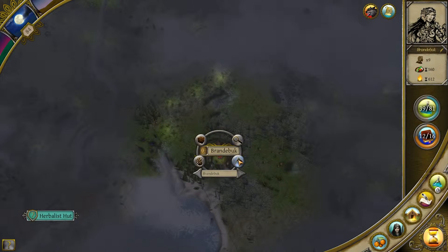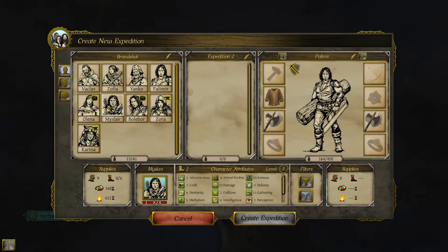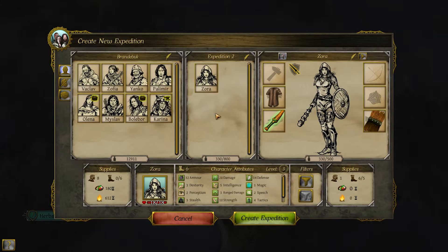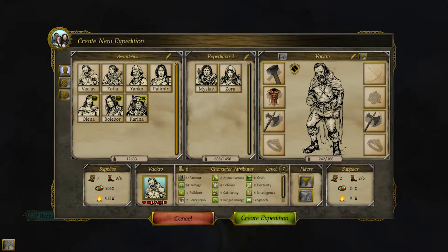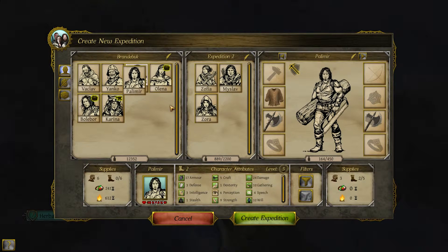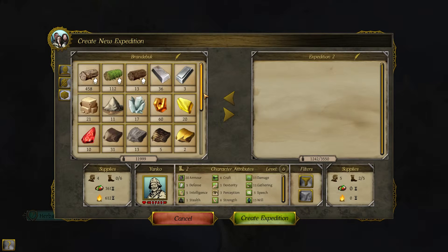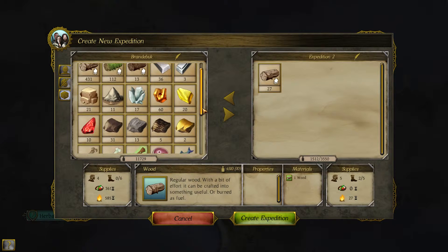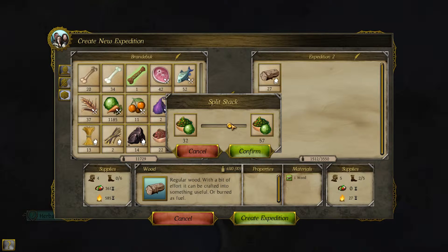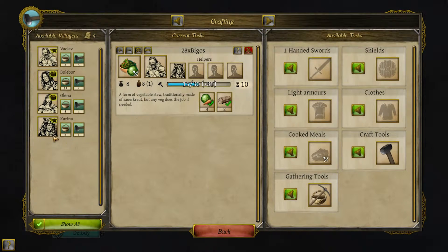We have enough people here for a second expedition. Let's create a new expedition consisting of Zora the warrior. Let's do it with Mishlove, consisting of Sofia, Sofia, and Spolimere, and Yenco. Let's give him a bit of wood — 30, 27, whatever. Give him some mules and create the expedition. Go into crafts and create a lot of items. Close.